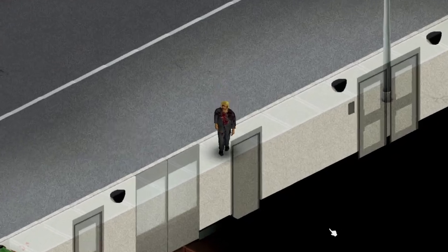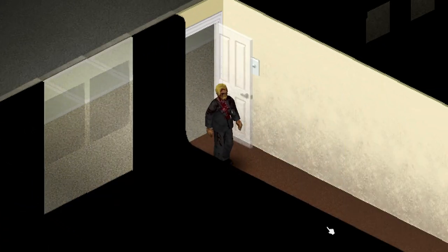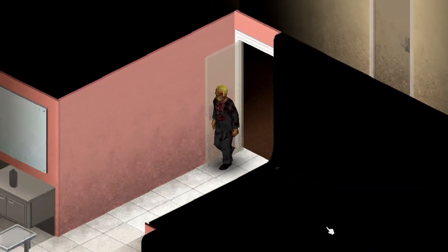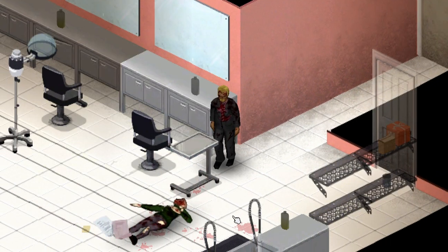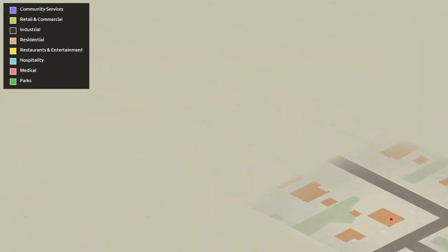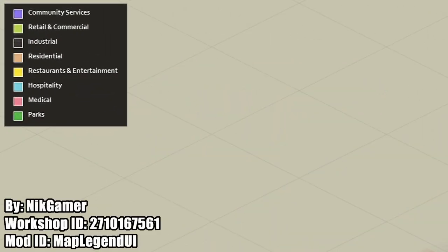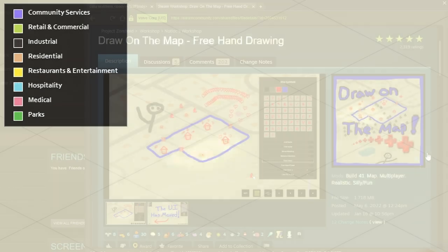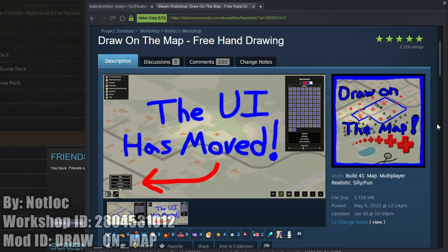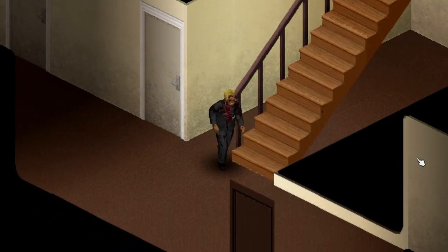The next five mods focus on making the Project Zomboid in-game map easier and more functional. Map Legend UI provides a map legend which defines what building types are represented by specific colors on the maps. Draw on the Map allows you to draw on the map freehand and change the thickness and whether lines are solid or dashed.